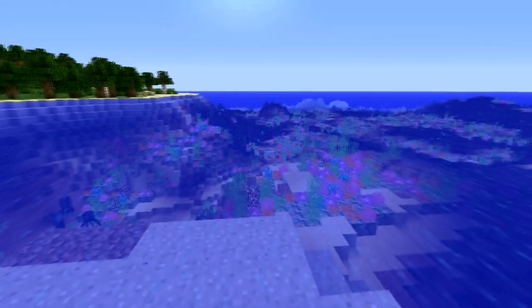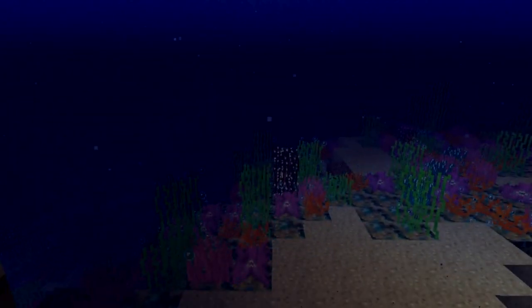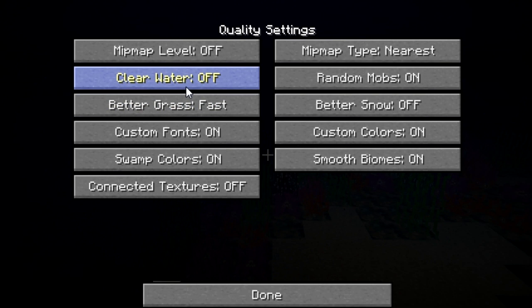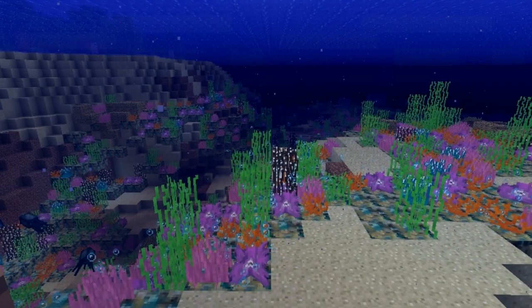One thing that vanilla Minecraft's ocean doesn't do justice is the actual underwater lighting, so we're going to switch over to Optifine's clear water. We go to Options, Video Settings, Quality, and enable clear water. This mod with Optifine makes it excel a little bit better.